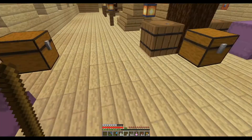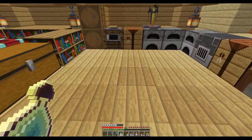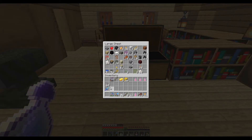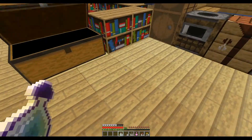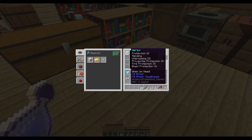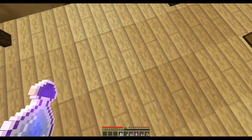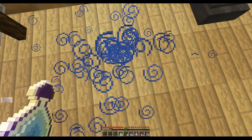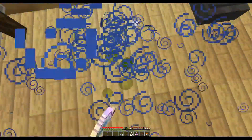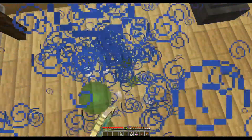This is where my enchanting bottles can come in handy. I'm going to get all my mending stuff off so I get all the XP and the mending tools do not. I thought these would give me more XP than they did. Good thing they're cheap — I think it's only like five emeralds a bottle or something. There goes my whole stack and I only got to level 26. So crazy.